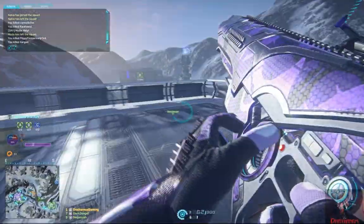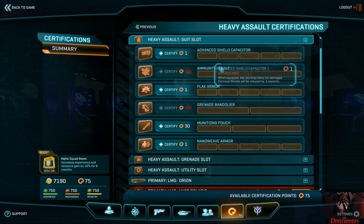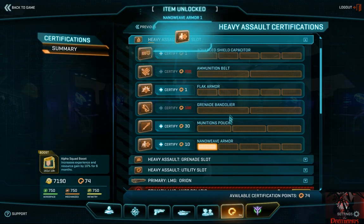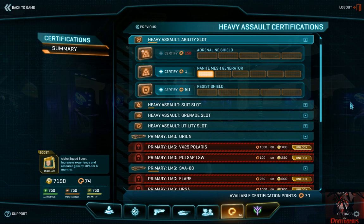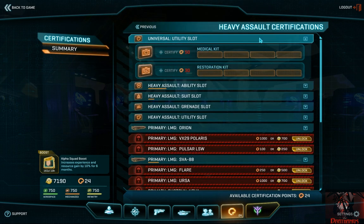First off, let's cover the first big certification point you'll spend: Nano Weave Armor. This item fits in your soldier's suit slot and increases your total amount of health by 10%, bringing your health up to 550 and total effective health to 1,050. Most weapons are clocked in to deal exactly 1,000 or 1,001 damage, so increasing your effective health by 50 means the enemy will need to shoot you one more time to kill you. In any first person shooter it's a game of seconds or even milliseconds — extending your life by just one bullet could mean a kill for you or you looking at the respawn screen.